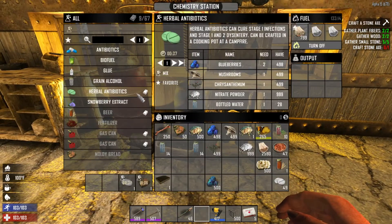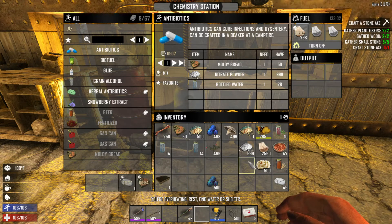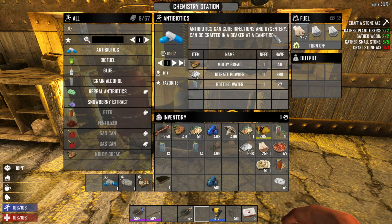You can also make regular antibiotics. Remember the moldy bread we made — you can either find moldy bread or make it at the chemistry station. Combined with nitrate powder and water, you can make antibiotics that can cure infections and dysentery.